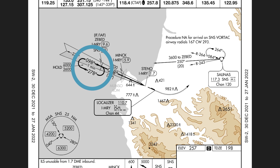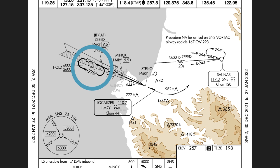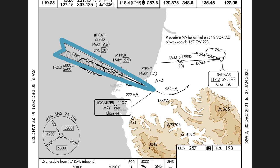At the waypoint Z-bed, we can see what looks like a holding pattern, but this is actually a course reversal known as a hold in lieu of procedure turn. Basically it's a course reversal, but we enter it like a hold — so we'll need to do the regular direct, parallel, or teardrop entry. The primary purpose is to get us turned around so we're on our final approach course to the runway. The shaded area in the plan view represents the signal from the localizer antenna — you can see how it gets more and more narrow as we get closer to the runway, reflecting how the localizer gets more precise the closer we get.